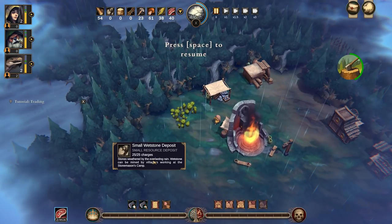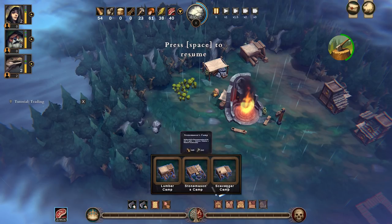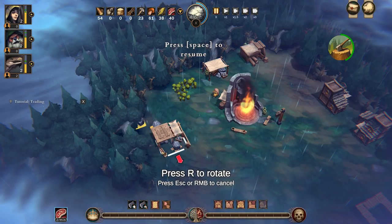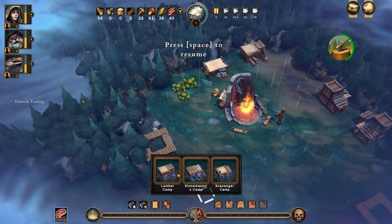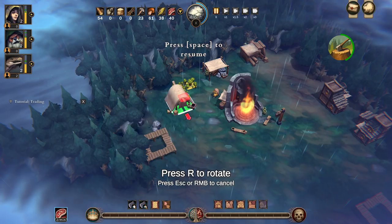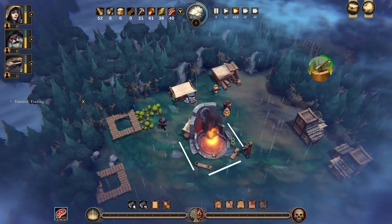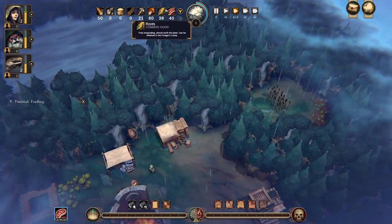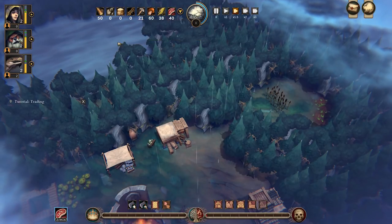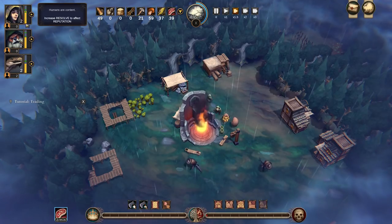We also need a foragers camp for that one, and stonemasons for that one. Do we have those? Stonemason camp — we have. So we'll put that there. And foragers — ah, foragers comes under food. So that's going to provide us with some stone and some mushrooms. And like I say, we've got meat just sort of trickling in. Here you'll see the resolve of the individual races we have, and we can open these out and see how that's actually being formed. At the moment they have shelter and some basic food.